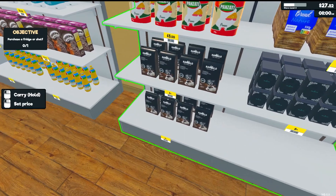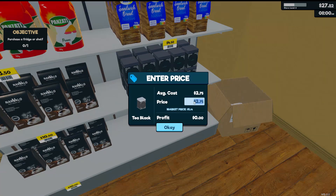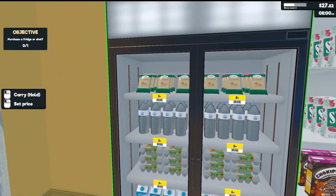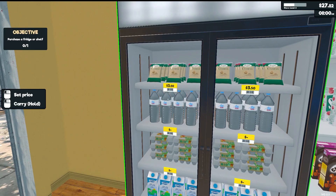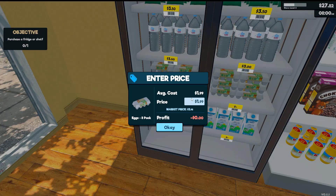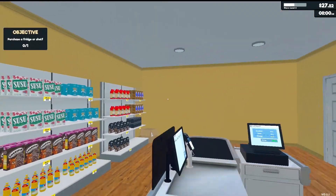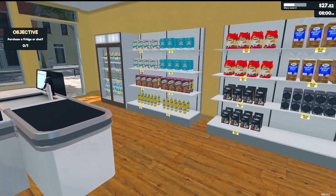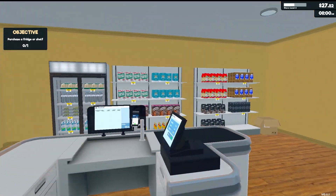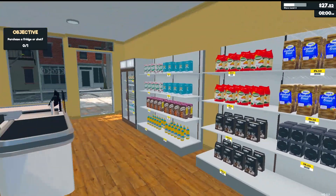We're stocked up now with some new products: coffee with a market price of $10.50, tea for $6, and all the new fridge products — cheese marked at $3.50, a bottle of water with a market price of $2.66 selling for $3, and milk at $2.50. We need to remember to set prices on new items so we don't sell them at cost. Our next goal is to purchase a fridge or shelf, which I already did. We'll probably buy another shelf for these other items. Bread's full — let's open for the day.